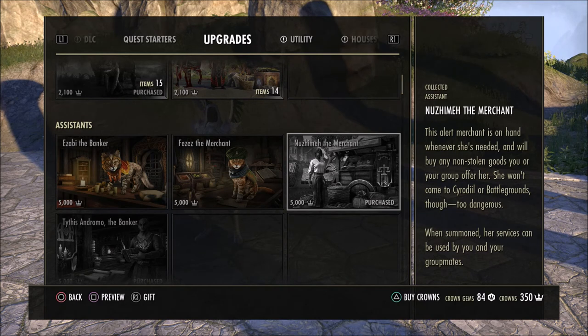They are kind of expensive, 5,000 crowns each. You can just save your crowns up that you get with your ESO Plus every month and then purchase one of these. They will go on sale from time to time here in the store — I think they go down to 4,000 crowns each, so keep an eye out for that. If you want to buy them with real world money, you can do that as well. They do have crown sales a lot, so you can get more bang for your buck. But in my opinion, if you are a fan of the game and you plan on playing for a long time, the Merchant and the Banker are must-haves.